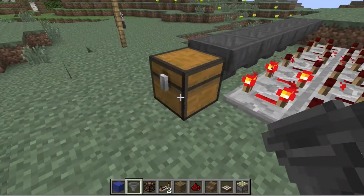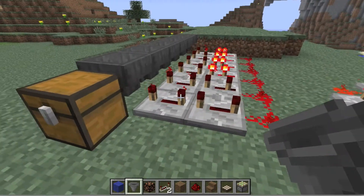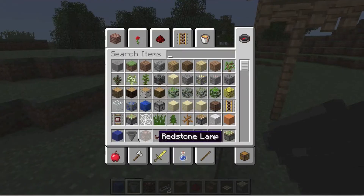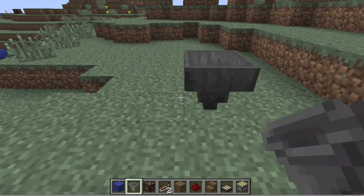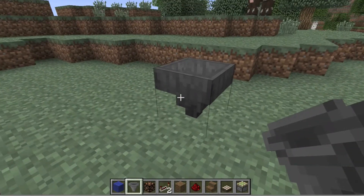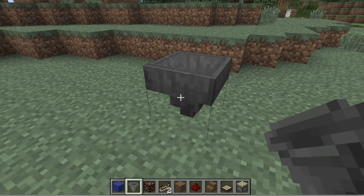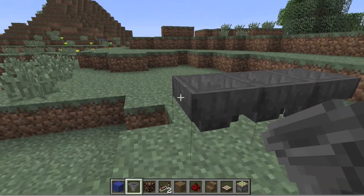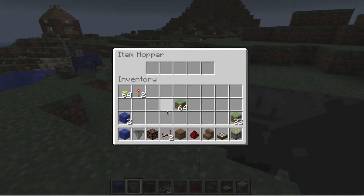Because unlike BuildCraft pipes or whatever, you can actually control the speed quite easily by redstone. We can demonstrate this. This is the hopper item in your inventory — I know it's really weird looking. But if you put it down, we can put a bunch of these along. If you shift-click on the side, it'll point that way. And they should actually just end up in that if we don't do anything — they go down pretty fast.